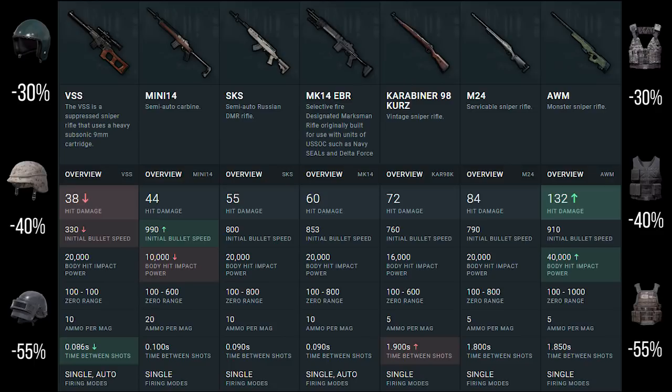The AWM is always sensible to aim for the arms or legs because you'll knock or kill them instantly. Every other sniper has more variance depending on what armor you're facing. The Kar98 and M24 will one-shot kill to the head unless the target is wearing Tier 3 armor. If you want to figure out how many shots it takes to kill with a certain weapon, I've linked a tool in the description where you can calculate this based on armor level.